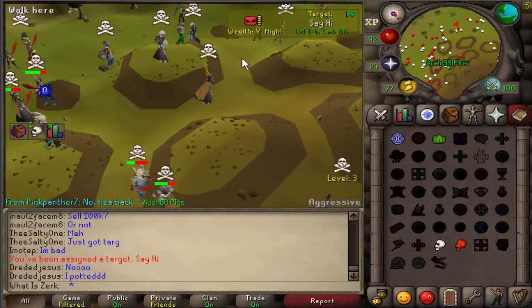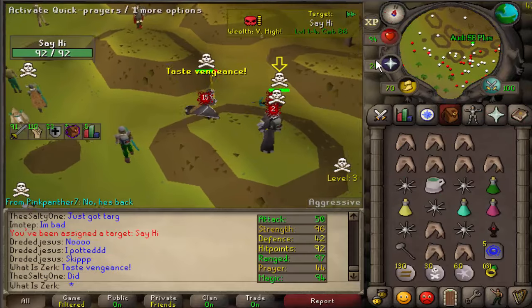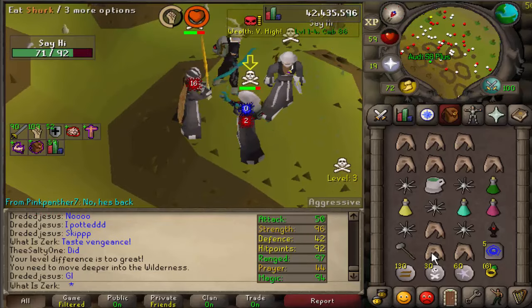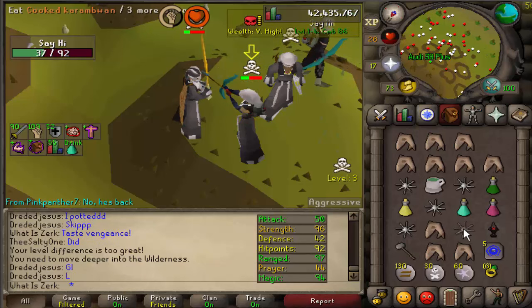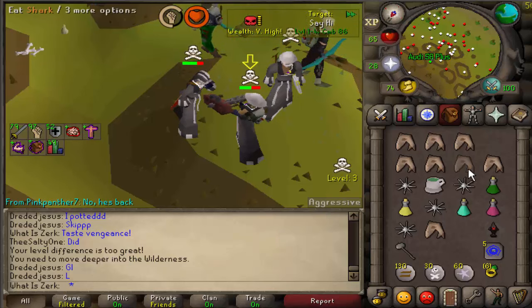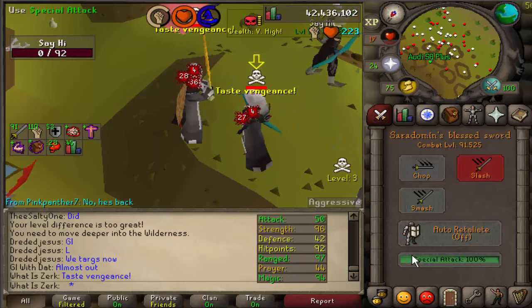Next fight against say hi - looks like he's a voider, 86 combat, so we've got quite a few stats on him. He's got 42 defense as well, so hopefully our granite maul is going to absolutely wreck him. He's got 97 range and 96 strength. There comes the ballista - I knew it. Ballista to granite maul, that's for definite because the account is basically made for that. He's camping the ballista and we got the vengeance.